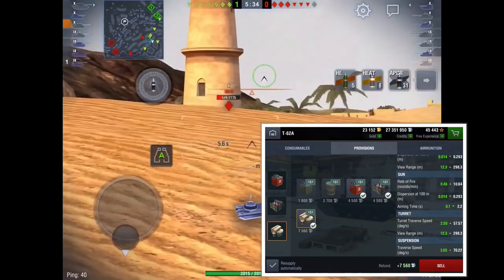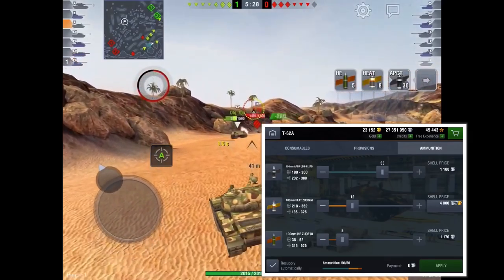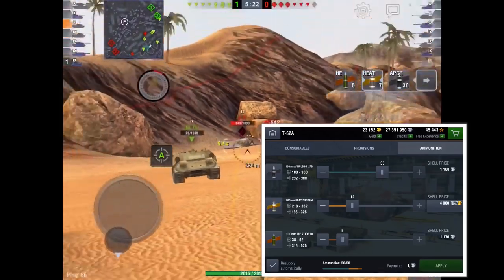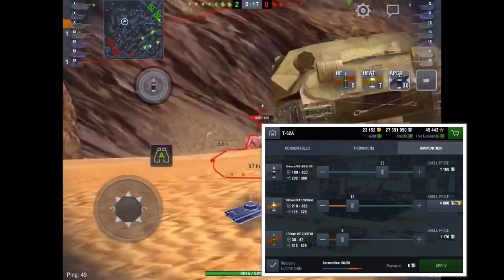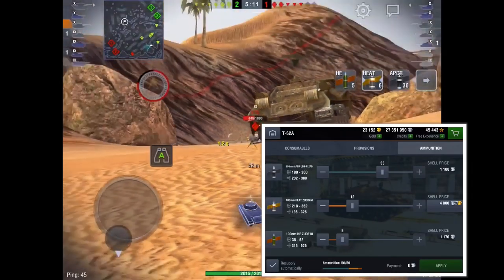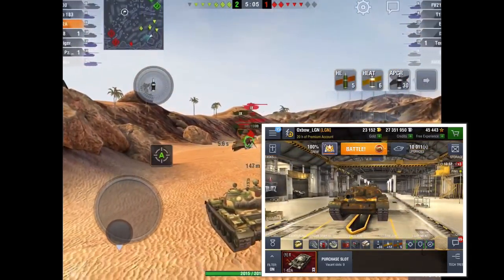Like the 140, this has a very, very strong turret. But this turret I'd say is actually stronger than the 140 turret. At the moment, the 140 turret was better in the past, but I have to say the T-62A turret is probably better in my opinion now. But the hull armor is very, very weak. And compared to the Object 140, you don't get those troll bounces off your side and off the front plate.